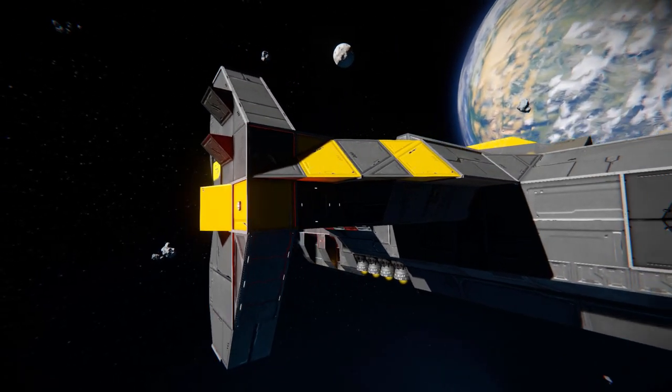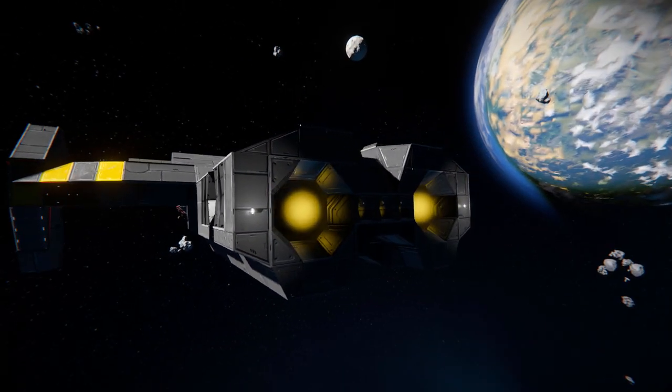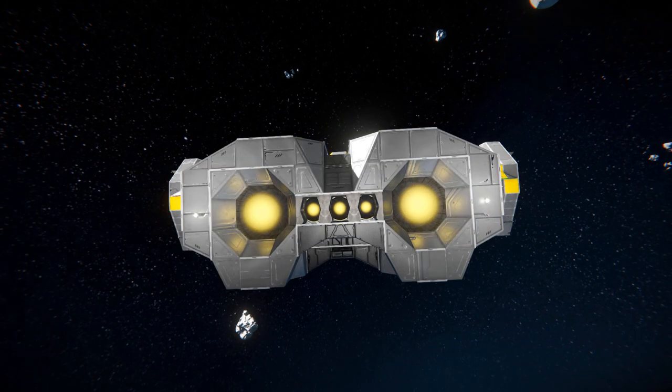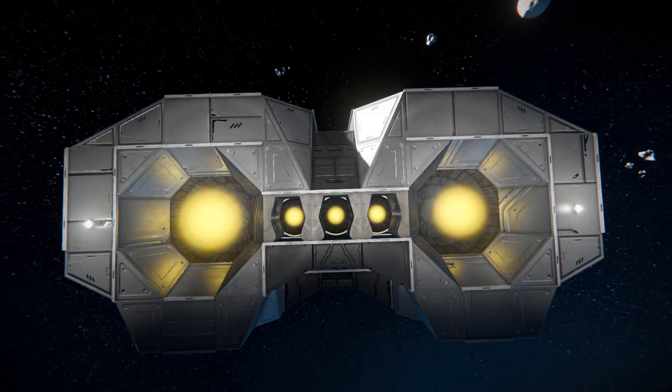Coming all the way around to the back of the ship, this is what's going to be pushing us along. We've got two large hydrogen thrusters, along with three small hydrogen thrusters. These have been nicely encased — the three small ones covered up with passages, and the large ones have some blocks surrounding them to try and protect from any oncoming fire.